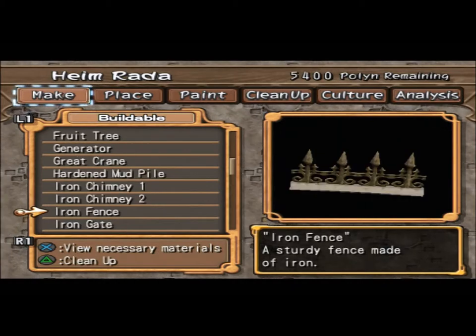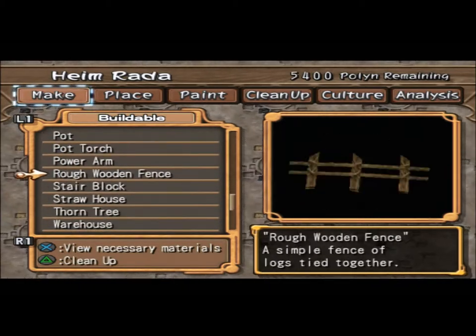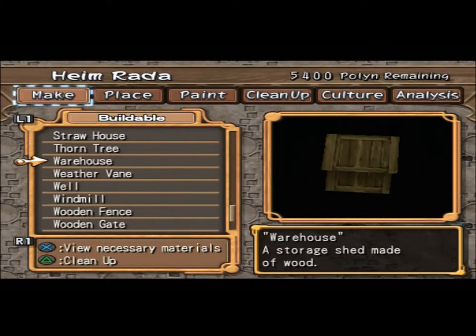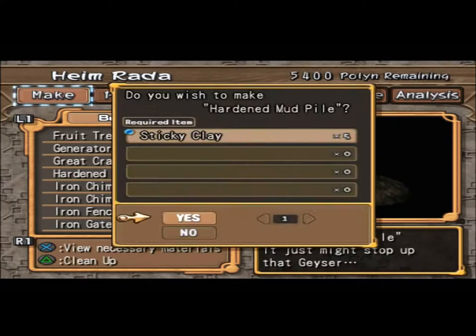Make... there we go. I like how it resets itself, that's pretty nice. We got a warehouse, hardened mud pile. Wow, sticky clays — that's a lot.